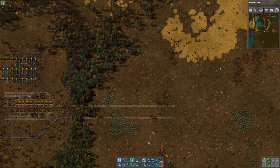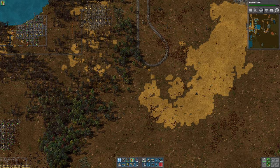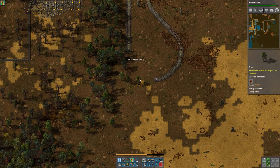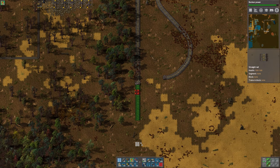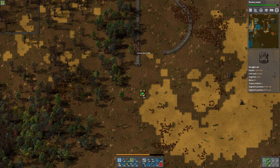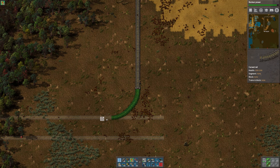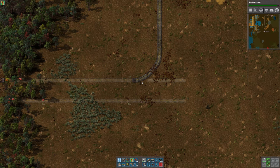All right, let's go ahead and bring this down. We put a temporary U-turn in here just to get our train going back around the other direction earlier. Let's clear some trees — I don't really want to, but that's all right. Of course there's a tree in the way — why not. There we go, looks like one more. There we go.